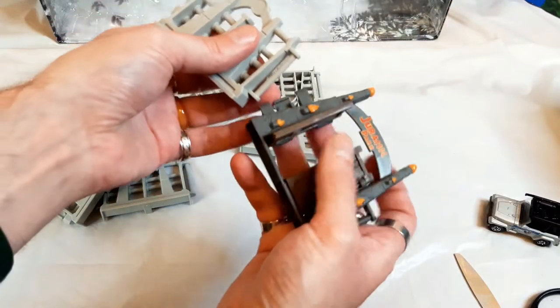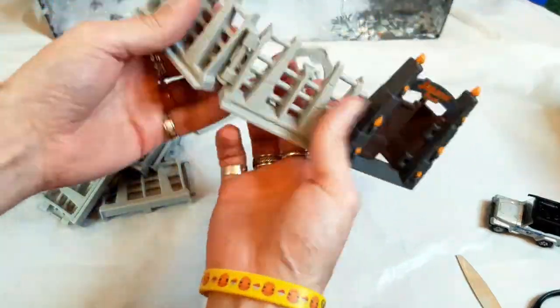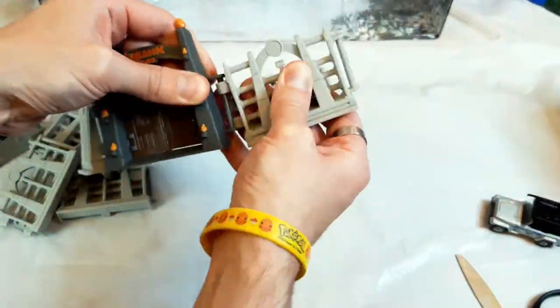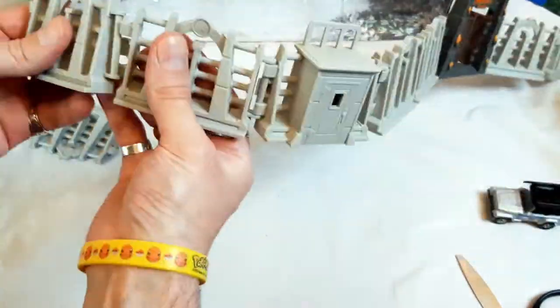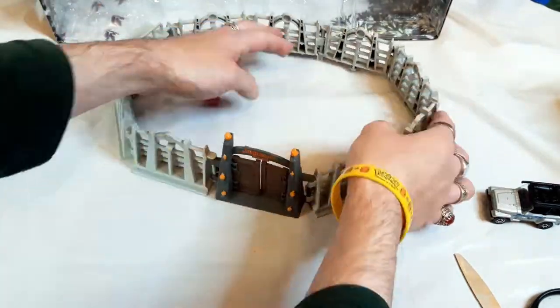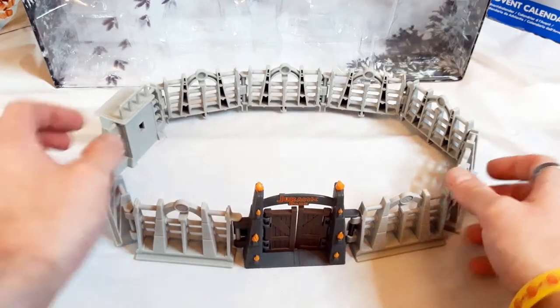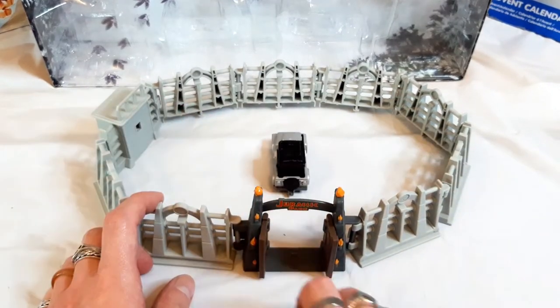But let's get on with building this. There's just two little clips on each section of the fence — they do need a little bit of force to push these together, but don't be afraid, they won't break. Well, not so far. There's a little side entrance there that doesn't have an open door, but that is there for effect. And there we are — one compound and set of Jurassic Park gates that are actually quite sturdy and useful.